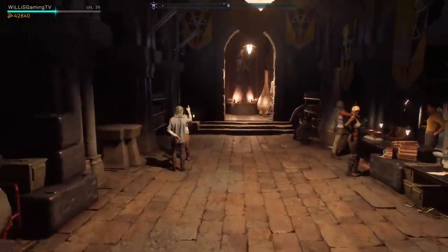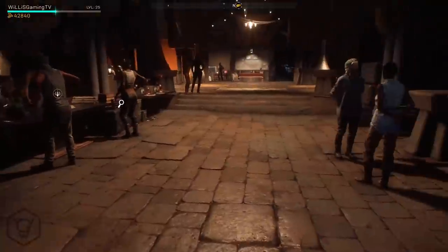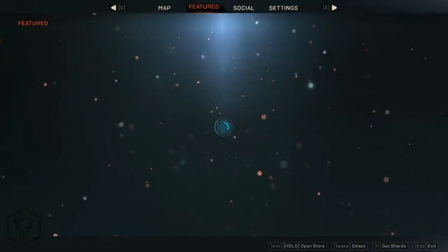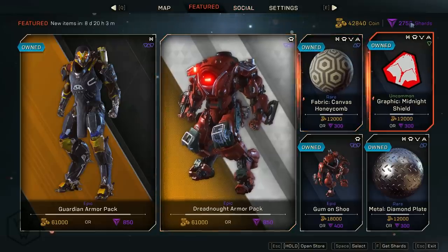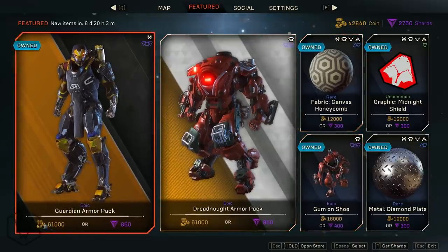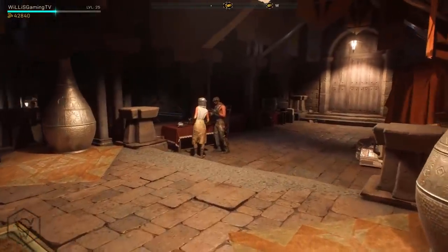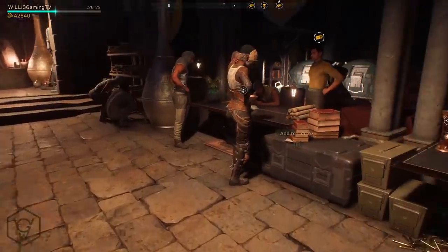What is going on guys, Willis Gaming here. We are back again with another Anthem video. In this video, I'm going to be going over the ways in which you can actually earn coin in the game, or gold coins. This is pretty much the currency in Anthem right now — it's what you use to buy cosmetics, your appearance and stuff like that. Obviously you do have the shards which you can buy for real money, but everything is accessible by using coins. I'm going to be basically just compiling all of the things I found on getting coins the fastest, so you don't have to do the boring stuff if you don't want to.